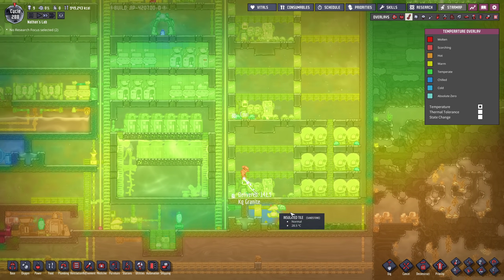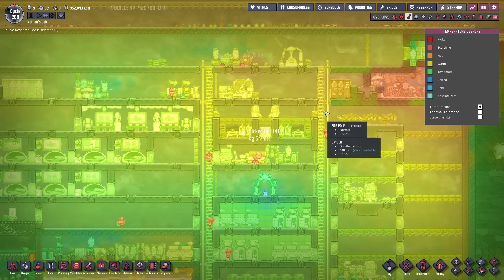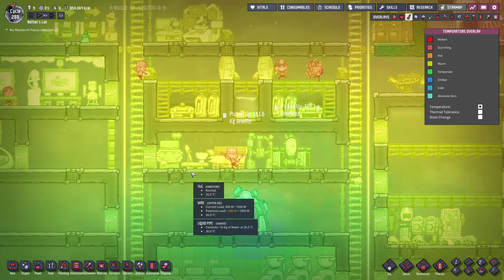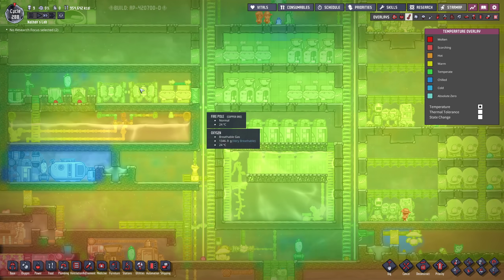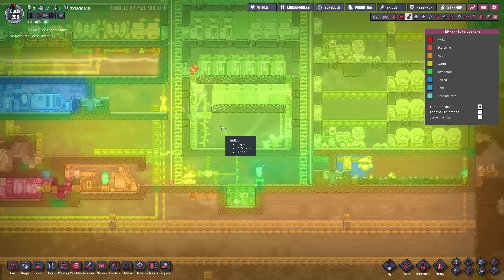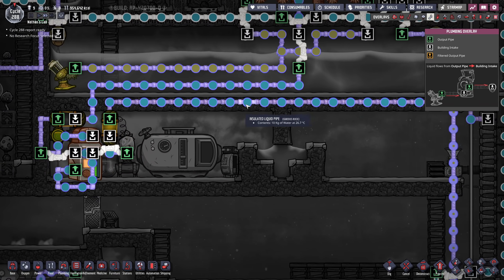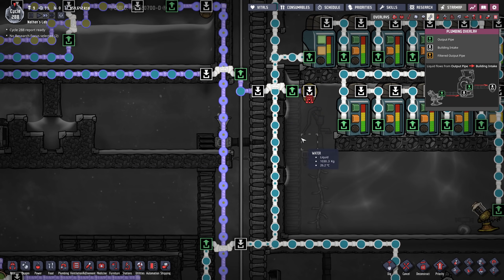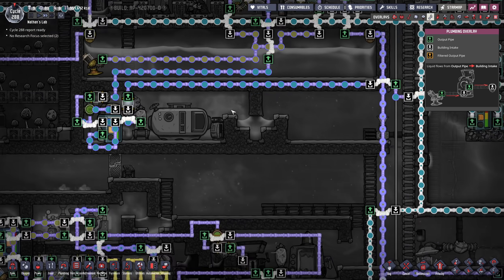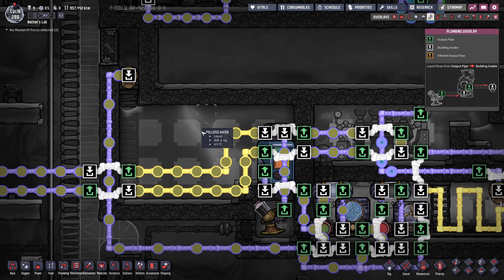We could potentially use this future room we're making in order to not only cool the incubators but the rest of the base that needs cooling. For instance, we have this general storage area — 30 degrees seems a little bit much. We are going to thermoregulate the water, actually before we input it.